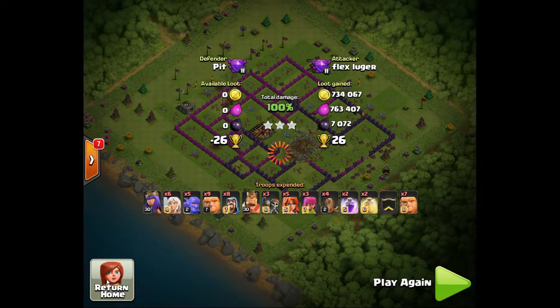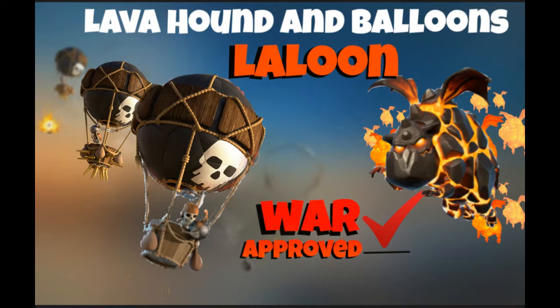I'm sure there are tons of people out there who will screw up in their war attacks and then go and three-star the next person. I wanted to post it so everybody knows I really do know how to play this game. The next attack is from Sable — this is the LaLoon, now at Town Hall 9.